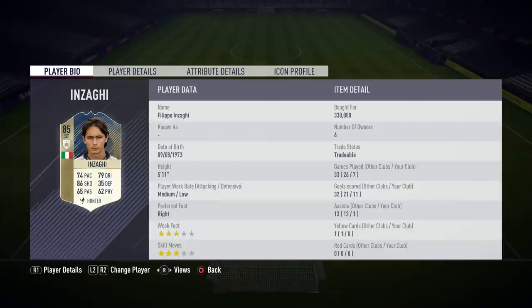Now the reason I decided to pick an icon is because this guy looks like the worst striking option you can pick. I know a lot of people are probably going to look at those card stats and think, are you crazy, why are you using this card? There's one main reason behind this — I decided to pick it up. Now £330k, that's a lot of coins.